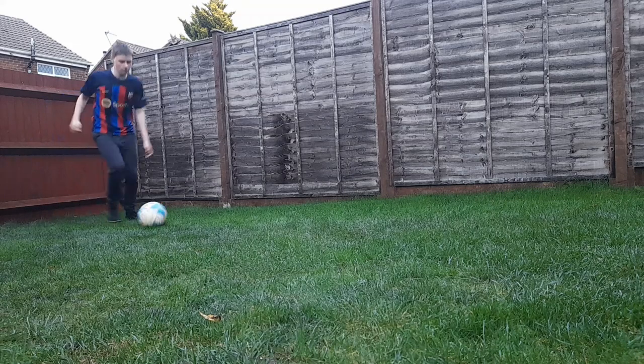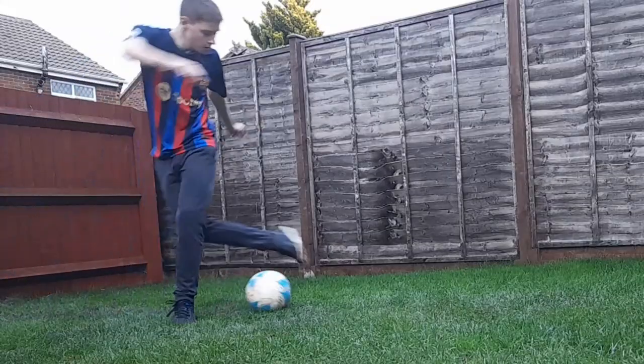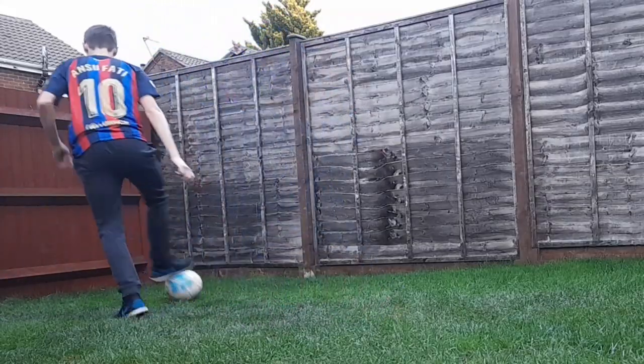I call this next skill the fake Rabona. You need to get in the same position as if you're going to Rabona the ball, but you pull the ball back underneath you.